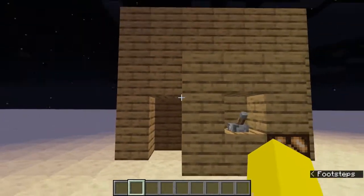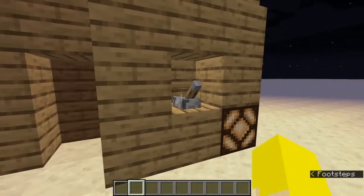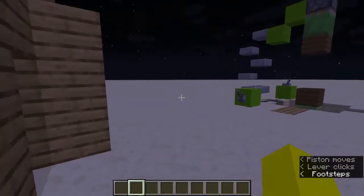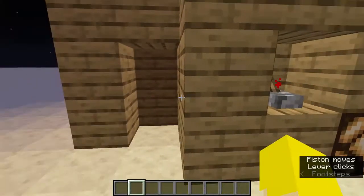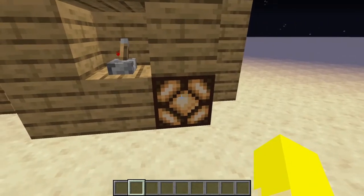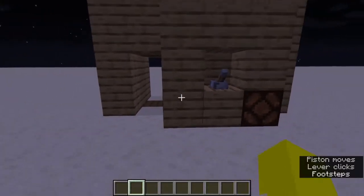So basically we have a single redstone door. As you hit the lever on the other side, you can tell it's open. Once you press it, it locks the door and sends a redstone signal into the light, which tells you that it's locked.